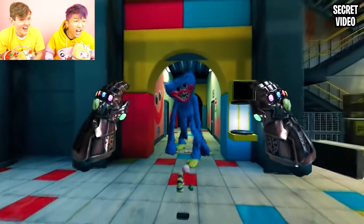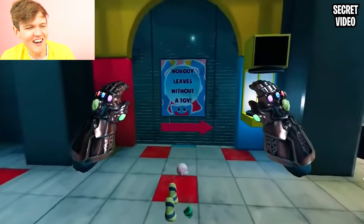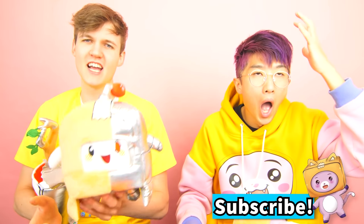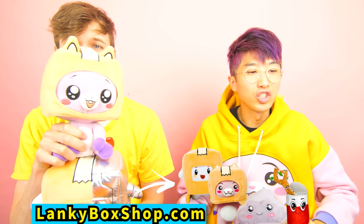Huggy's there — we're gonna fight Huggy Wuggy with the Infinity Gauntlet from Thanos. We just snapped and he disappeared! Make sure to leave a like and subscribe — go check out lankyboxshop.com and get LankyBox plushies. That is so crazy — we saw some crazy Poppy Playtime Chapter 2 art. We're gonna go eat a pop tart!